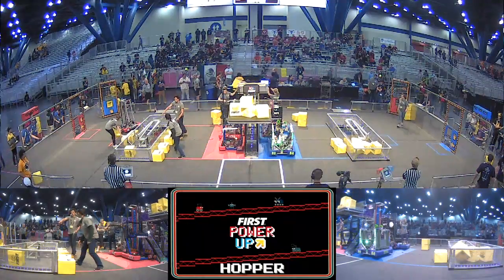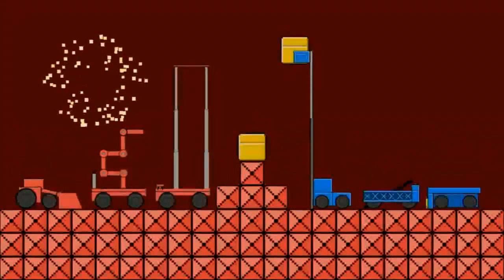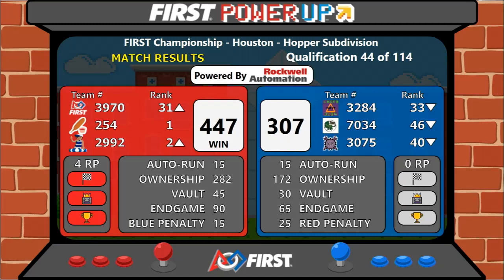Score coming up — and it is the red alliance, so they're going to get four ranking points, with a score of 447 to 307. Two ranking points for winning, one for the auto, one for levitating.